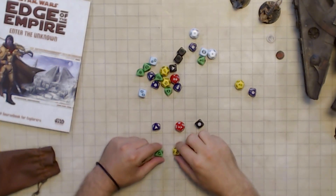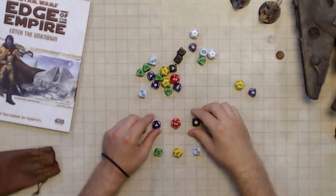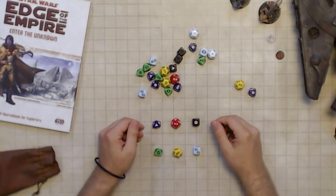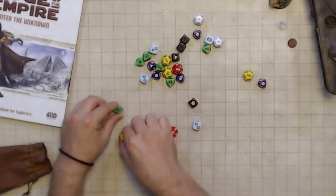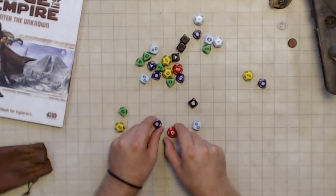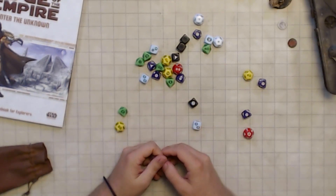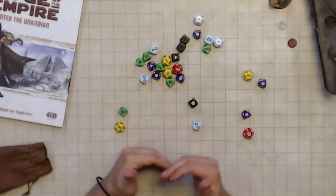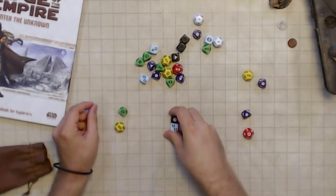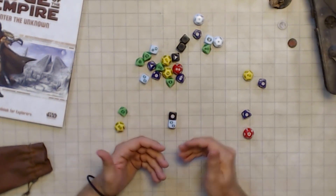The three skill dice all determine how good a character's ability is to do something. The difficulty and setback dice all determine how hard it is to accomplish what you want to do. Ability and proficiency dice are included on your character sheet — they represent how good you are at doing something. Difficulty and challenge dice set the difficulty of a particular situation or how hard it is to beat an NPC. Finally, boost and setback dice help or hinder rolls depending on environmental conditions or situational modifiers.